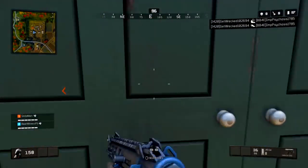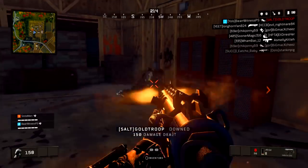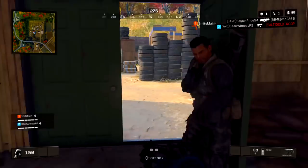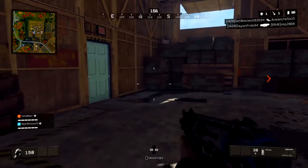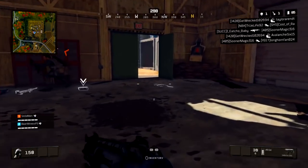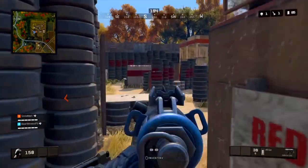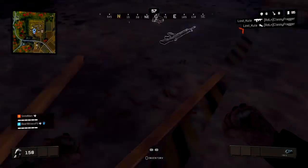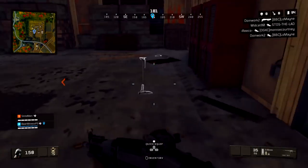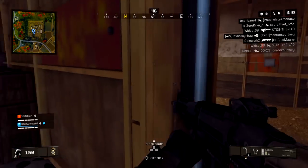First things first guys, you can notice that the map changes as we play through this video. You guys are going to see some of the map changes — it has a lot more color, it's very vibrant. I think that's nice because when Call of Duty games come out they generally have a lot of grays, and as a content creator some of that looks dull. To see more vibrant, eye-catching colors — I think that's actually pretty dope, and it's added a good feel to the map.